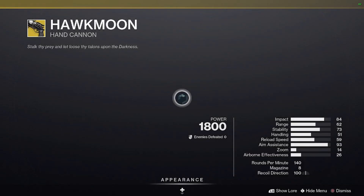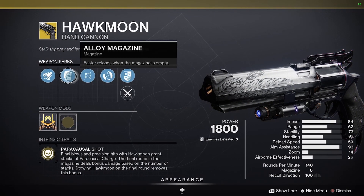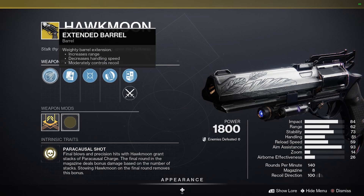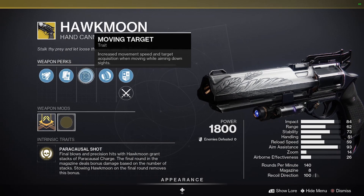You've got the Hawkmoon right here. Instead of Extended Barrel, you would want Hammer Forged Rifling, and instead of Moving Target, you would want Rangefinder — and that would make this practically a really good hand cannon.